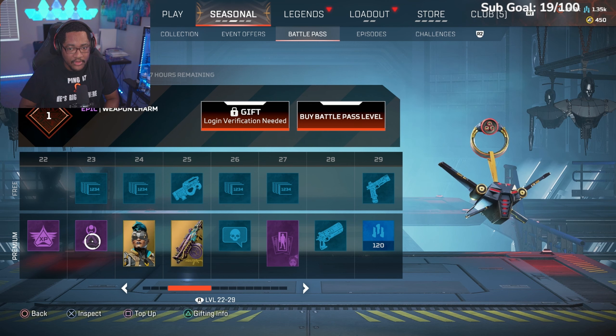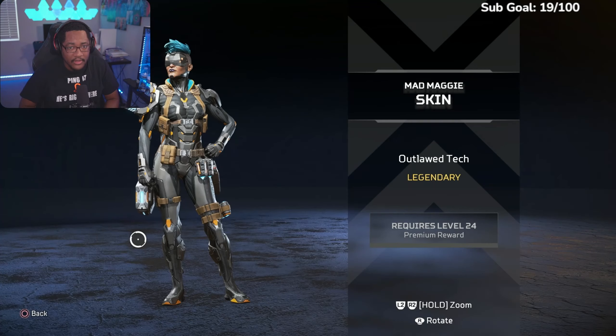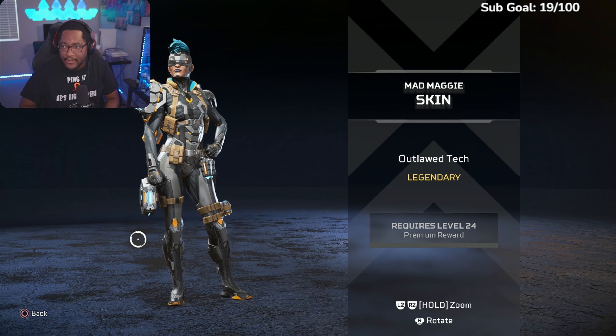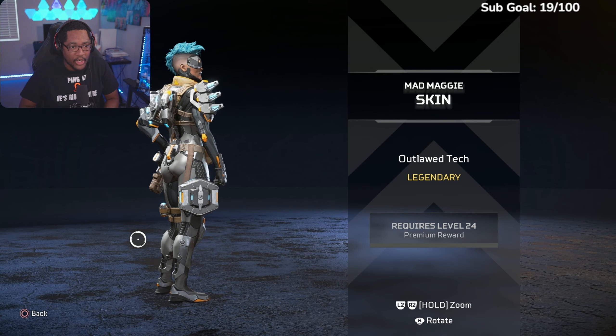More crafting metals, another pack at level 21, XP at 22, a little charm, Mad Maggie win counter, Mad Maggie kills counter for Season 18. We got this Mad Maggie skin — this stuff looks really cool, it's giving me like cyberpunk, Robocop vibes.